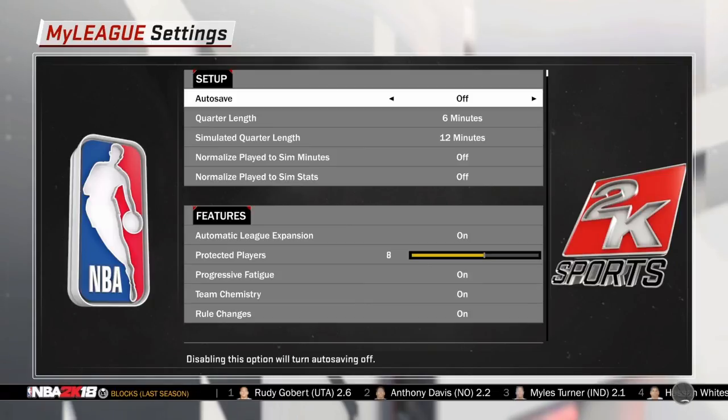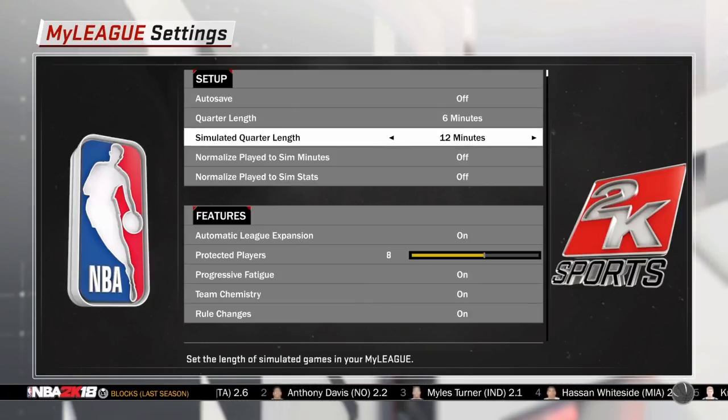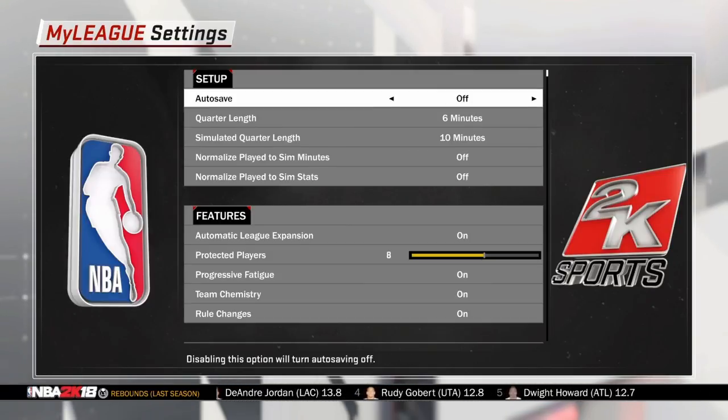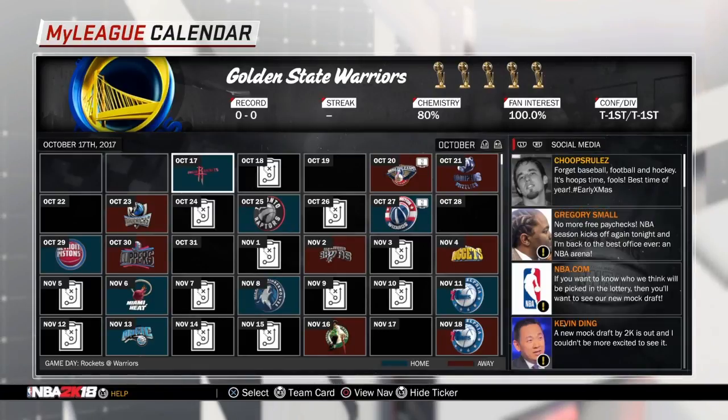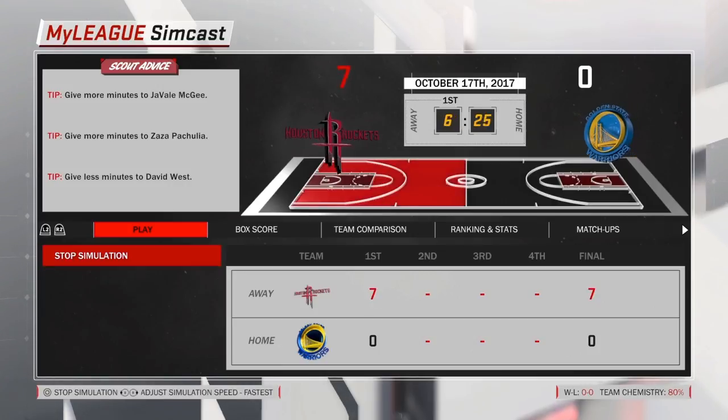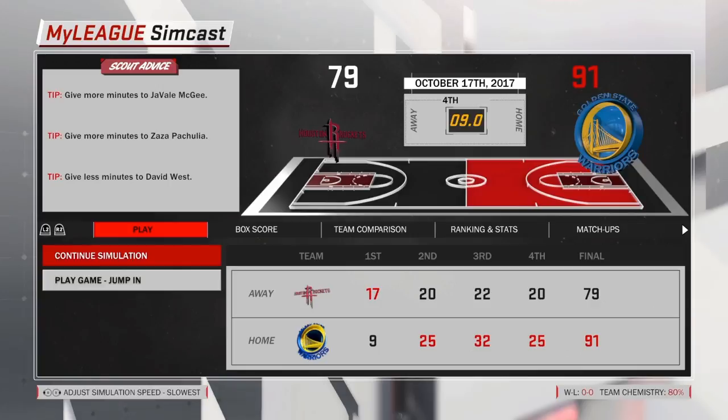The important thing is that you turn autosave off. This is very important — you're gonna want to turn autosave off because you want to use the same My League over and over again. I had just finished doing the 12-minute and 11-minute ones to make sure it worked, so I'm gonna do the 10-minute one, then the 9-minute, 8-minute, 7-minute, and so on. You want to keep going lower and lower as you complete each game, because 2K has it set so that once you do the 12-minute one, you can't do it again until later. I'm going straight into this game with the 10-minute one — make sure all your sliders are up — and simulate it.